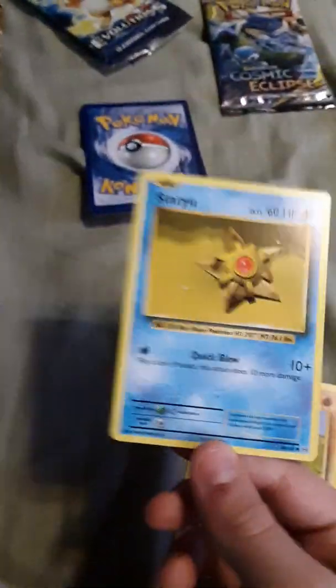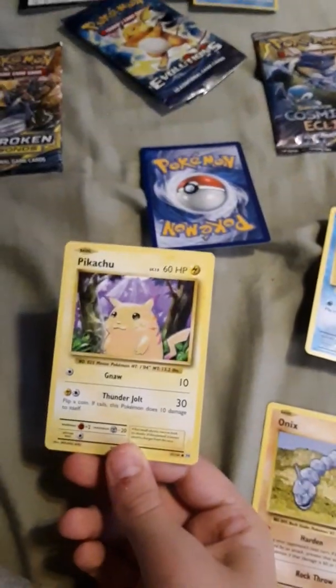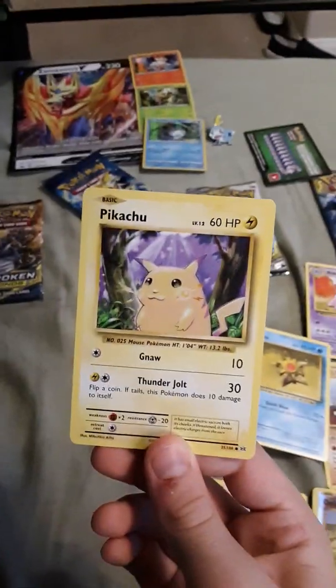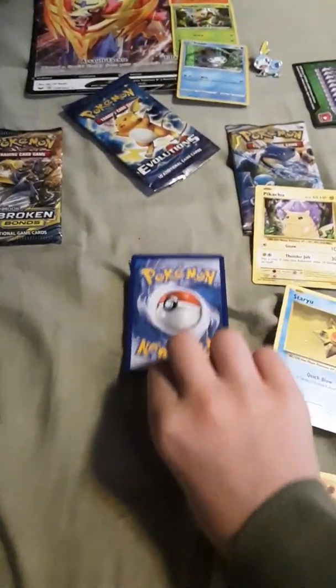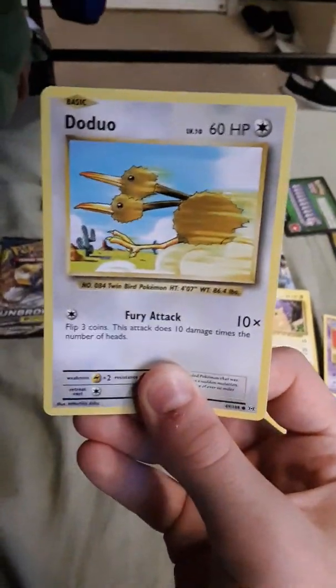This will start a third row. Staryu — that looks so realistic, honestly. Pikachu! I got a Pikachu, that's awesome. I'm actually recording this on my new phone, so it'll probably sound better. Last card — it's a Doduo.